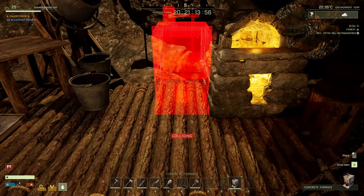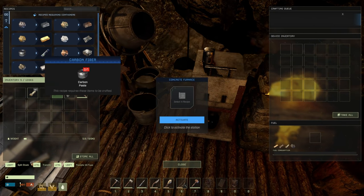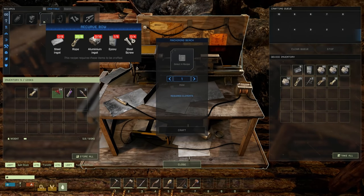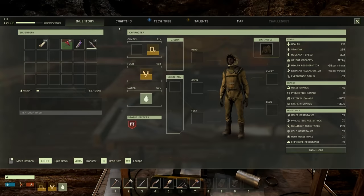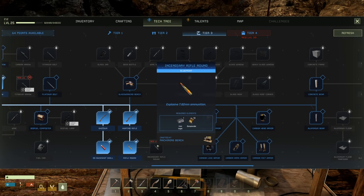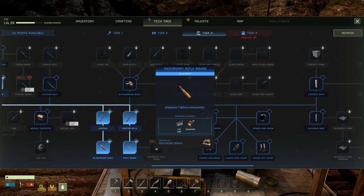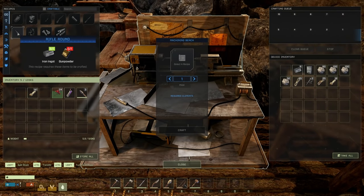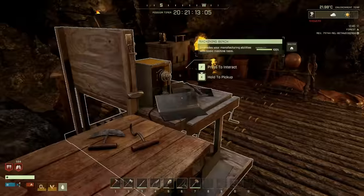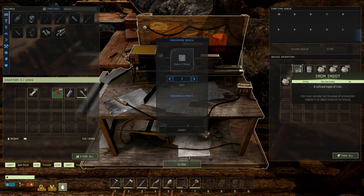That's going to go right there. Now with this furnace we can craft iron and copper obviously, but we can also do gold, glass, aluminum, carbon fiber, titanium ingot, platinum ingot, and steel! Steel! The recurve bow — we need some steel for that. Wait — I never unlocked the good stuff. Hunting rifle, shotgun, buckshot shell, rifle round, incendiary rifle round, explosive 762 — oh, that's level 30! Okay, now there's a goal in mind.